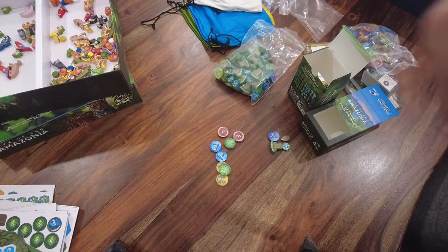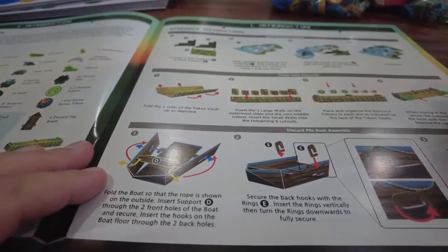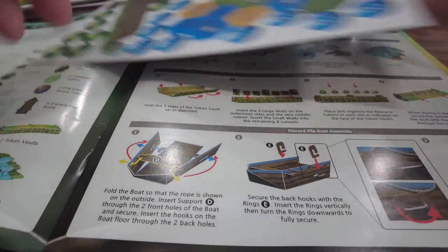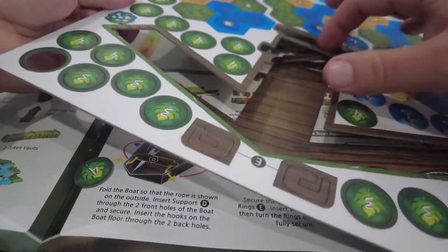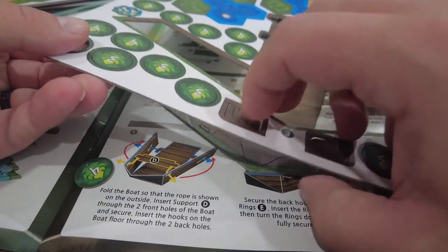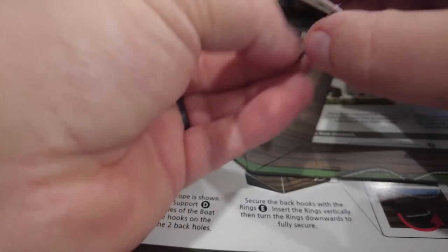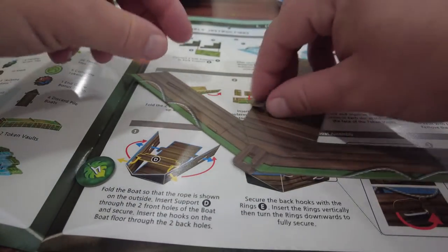I'm going to cut away for a second, because I'm going to build the Waterfall of Life and the boats and the boxes. Then we'll be right back and I'll be sure to show you that stuff. Let's see how hard it is to put these boats together — all the instructions I need are right here. It looks like there are a couple of pieces we need, and this might be it for the boats.